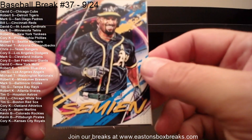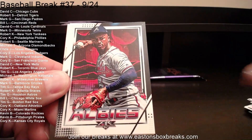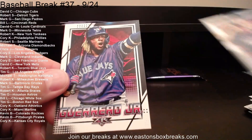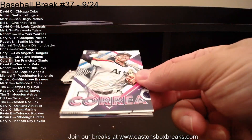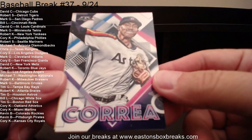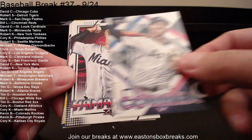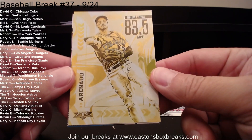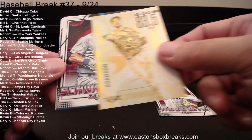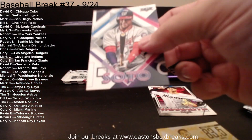Starting with Marcus Semien going to the A's. Bieber to Cleveland. Kemp going to the Marlins. Ozzie Albies to Atlanta. Scherzer to the Nationals. Vlad Guerrero to Toronto. A lot of packages hit today — it looked like yours was coming tomorrow. Carlos Correa to Houston. Yamamoto rookie to the Marlins. There's a Nolan Arenado going to Colorado — Rockies are owned by Kevin. Kyle Schwarber to the Cubs. Aguiar to Milwaukee. And Soto to the Nationals.